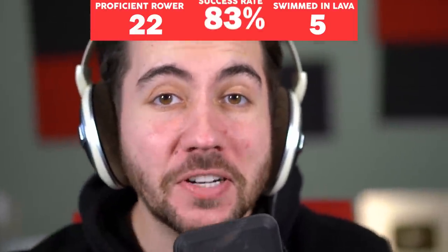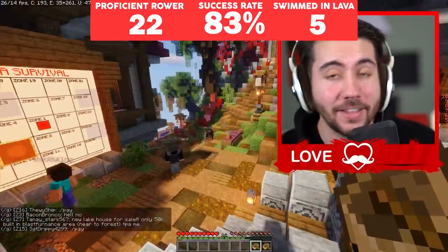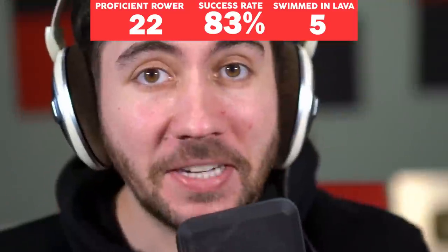We had an 83% success rate with the lava boat versus 75% with the water bucket. And I'm not a great player or anything, I don't think. That's pretty telling, guys. We're coming up next with an absolute classic: the Ender Pearl MLG play.